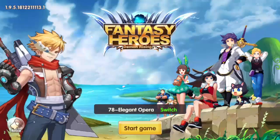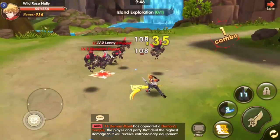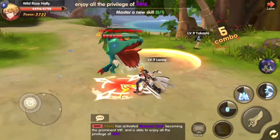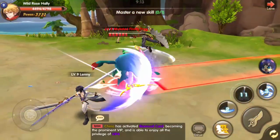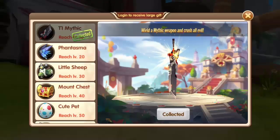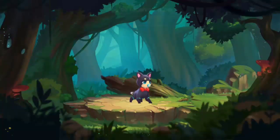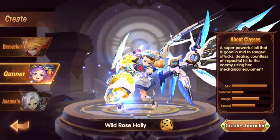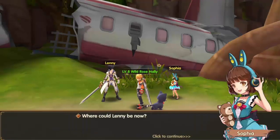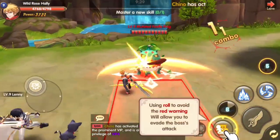I want to thank my sponsor for today's video: Fantasy Heroes Demon Rising by Cloud Games Limited. It's a strategy action role-playing game available for both Android and iOS devices, absolutely free. It already has 10,000 plus downloads on Google Play Store with a rating of 4.8 out of 5 stars. Features include 3D gameplay with VR functionality, pets to assist on missions, 3 basic characters to choose from, and team-up multiplayer. Download Fantasy Heroes Demon Rising now.